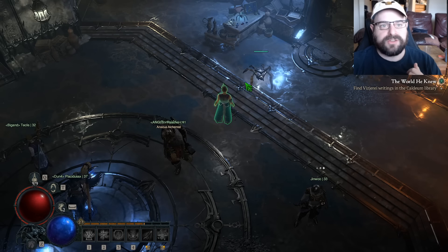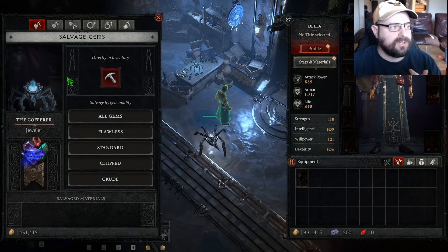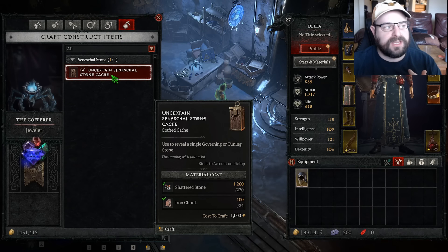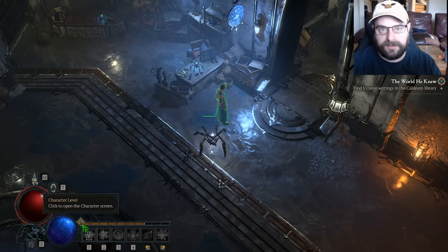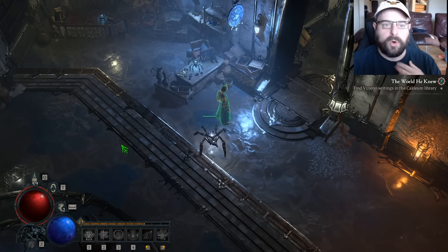Now some of the seasonal quests are gated to your level. For example, you need to unlock the jeweler and create one of these Seneschal stone catches to complete one of the quests — you'll need to be level 20 to unlock the jeweler. But I'm well overleveled, I'm 27. If you run a couple of the braziers with some friends or with just random people in the overworld, you'll be well overleveled for the seasonal quest line.